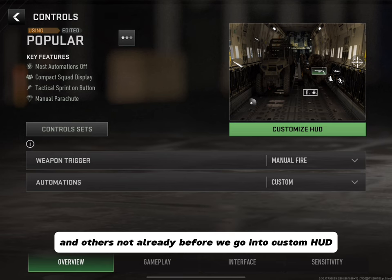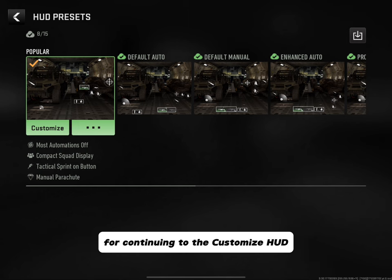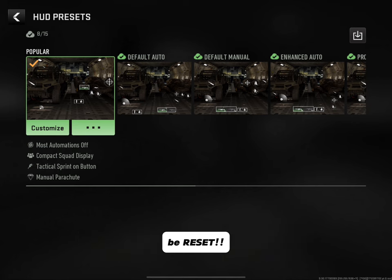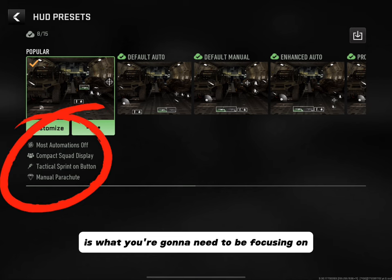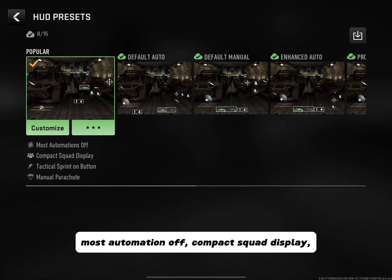Before going into custom HUD, let's look at Control Sets. I cannot stress this enough — make sure you select one of these presets first before continuing to the customized HUD, because if you select the wrong one or skip it and then come back and try to reset, all of your progress in the customized HUD will be reset and you'll have to do the whole process all over again. What is circled is what you need to focus on when making a selection. I'm currently using Popular, which has most automations off, compact squad display, tactical sprint on button, and manual parachute.